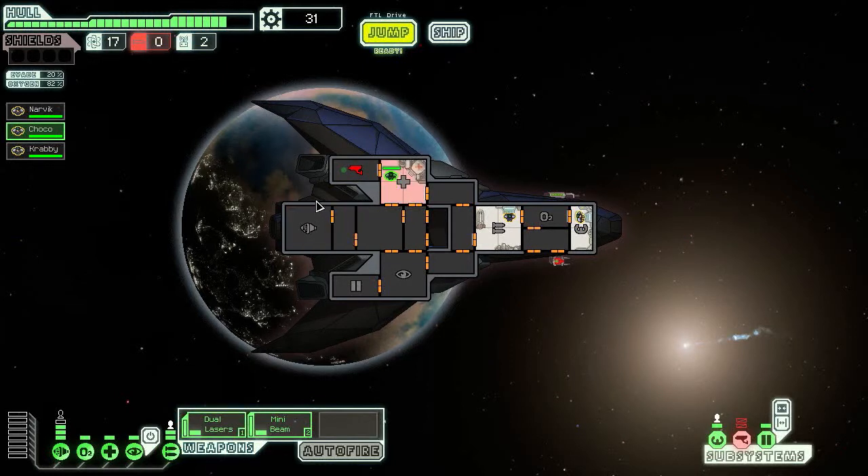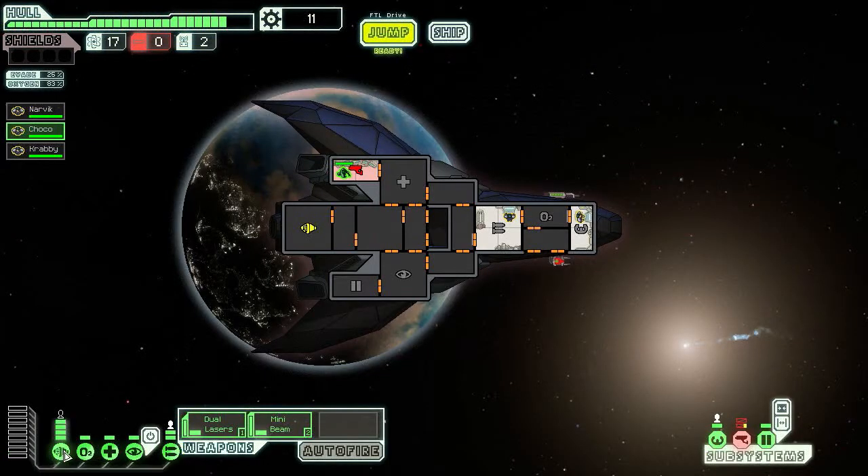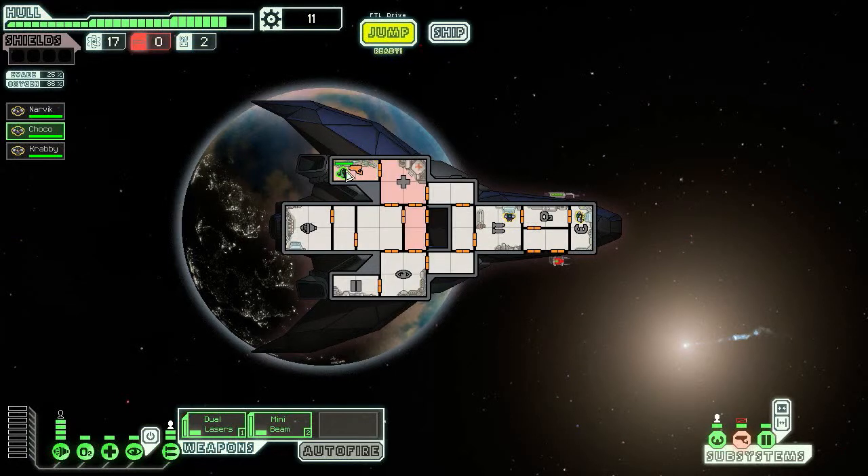Choco, you know what to do. Let's grab some more power to our reactor and increase the engines — from 20% to 25% dodge. Cloak that and we'll add another 60%, which is going to be awesome. We got the internal sensors on. Good work, Choco — Choco is credit to team!